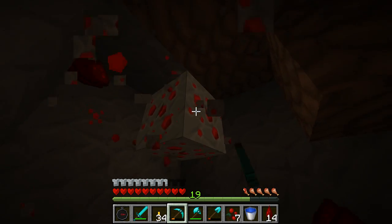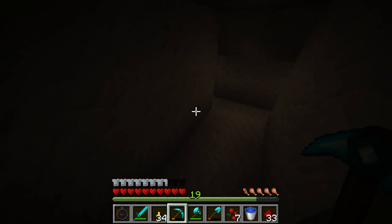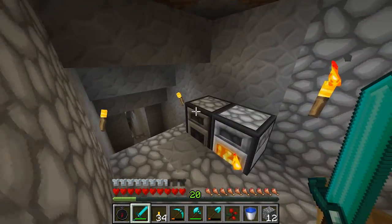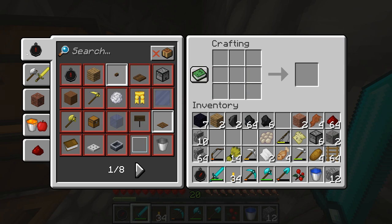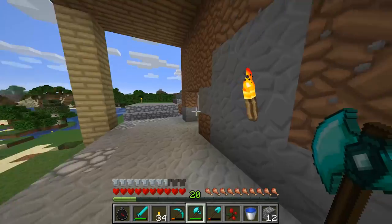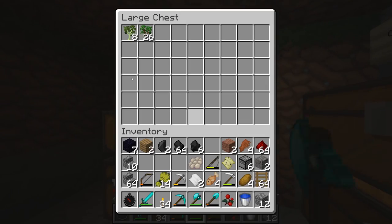So much redstone. I gotta go back up, I gotta build the table. Grabbing coal. So we have seven obsidian blocks. Let's have a quick look at the crafting table and see what we need for the enchanting table. We need four obsidian, two diamond, and a book. I don't have a book. I'm gonna need some leather for that. Maybe I have some leather in my storage. Nope, just a lot of rotten flesh.